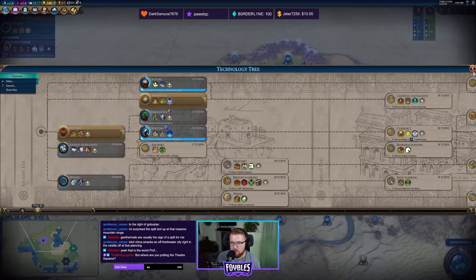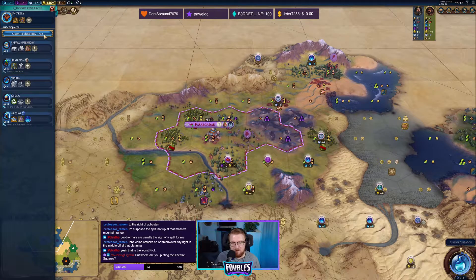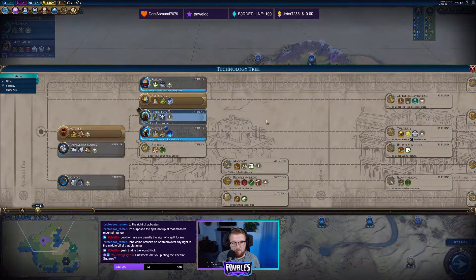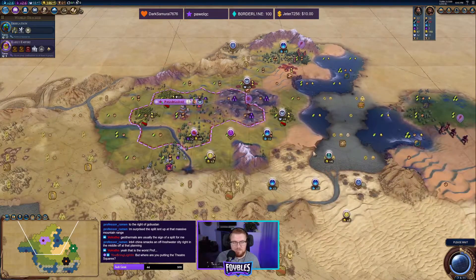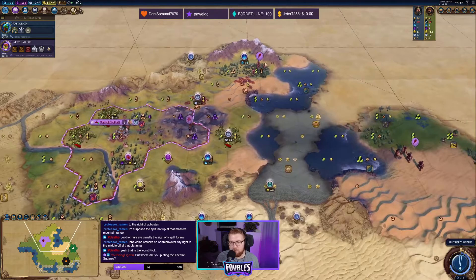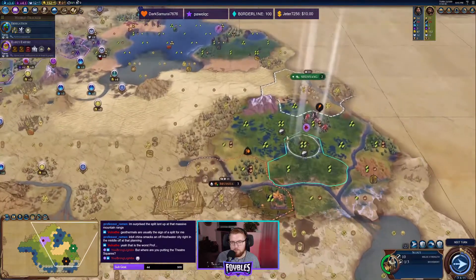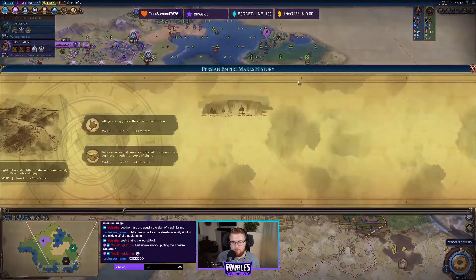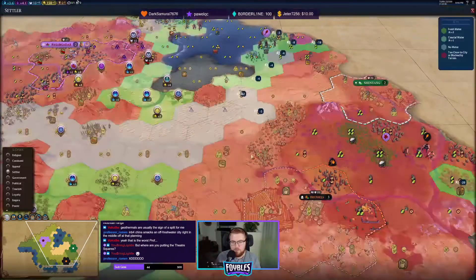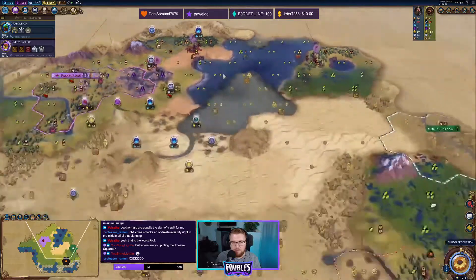We haven't gotten to gold yet for a builder, but what I can do is start working on irrigation. That way, when we boost it, it will instantly get it while we're working on other stuff — like getting it down to two or one turns. If China were to come settle, it would probably be right over here, which doesn't really interrupt too much of our plans, which is good.